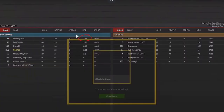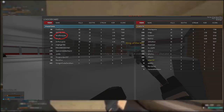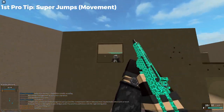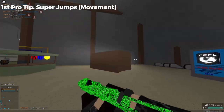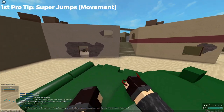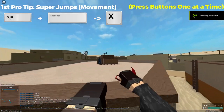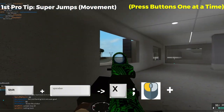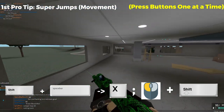I led my team with 50 kills and a 1.8 KDR against the very top players in PF like Andre and MindParty. The first pro tip that PF players maximize completely is their movement. Super jumping is the key movement technique that must be used to its full potential. The combination to super jump is to look up and press SHIFT plus SPACEBAR then press X. To get back on your feet from the super jump, quickly tap your aim button or mouse 2 and continue running while pressing SHIFT so it won't slow you down.